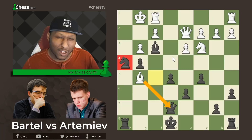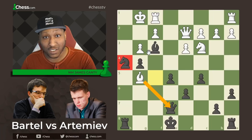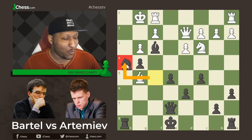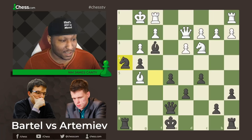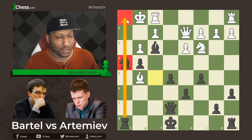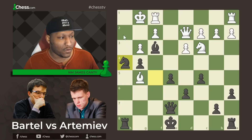Why is Artemiev sacrificing his queen? Let's see: if bishop takes h4, then rook takes h4, and then queen takes — and there's mate. That is absolutely beautiful. So instead Bartel takes the queen with bishop takes e7. But after knight f5 to stop mate on h1, if bishop h4, then knight takes h4 again, then queen g5, then knight f5 again — how do you stop this mate? What a beautiful sacrifice. He definitely did his puzzle work today.